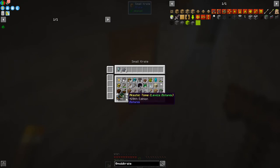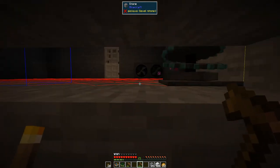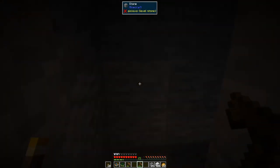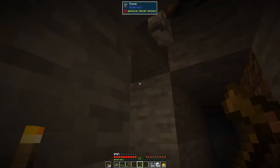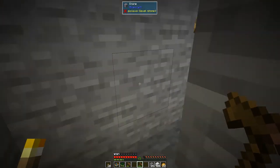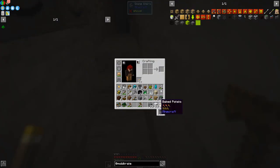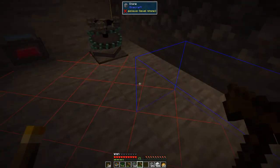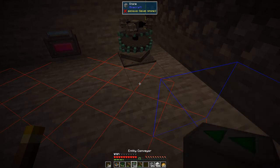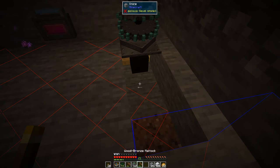Everything the creeper dropped will be picked up in here. We've got eight compound essence from one mob — that's fantastic! Let's turn off all the fans and the mob masher. Open the door — mobs won't spawn while I'm here. Then put down two of these entity conveyor blocks. That looks better. The only bit that's missing is this bit here, so let's break those two. I think it should push in this direction — there we go.